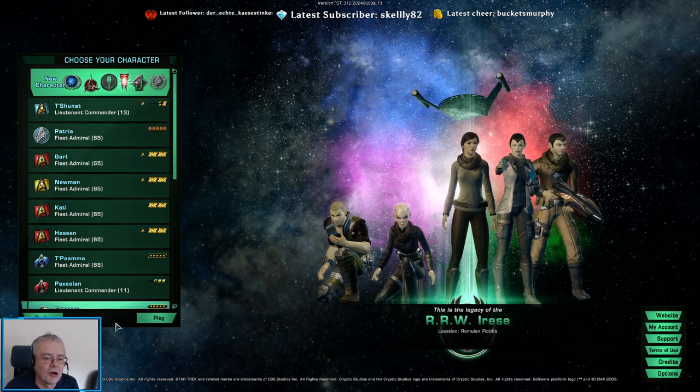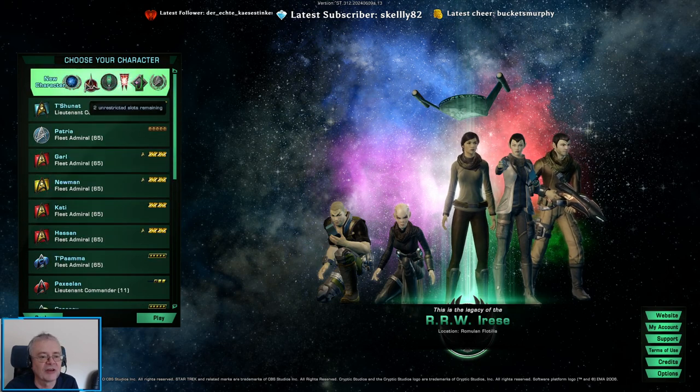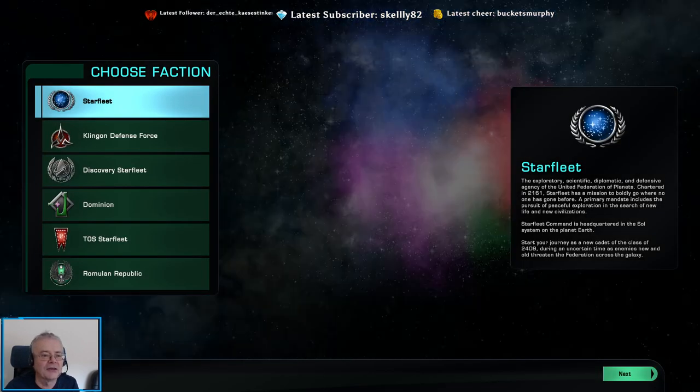I've obviously logged into the game and I've got up here 'Choose a New Character'. I've got a whole variety of characters down here, some of which are streamed and some of which I haven't, and I'm going to click on New Character.